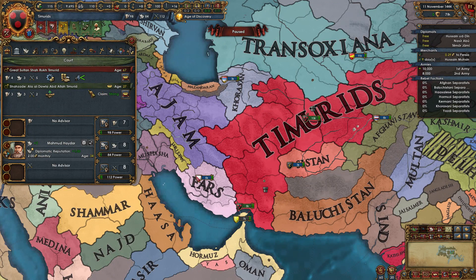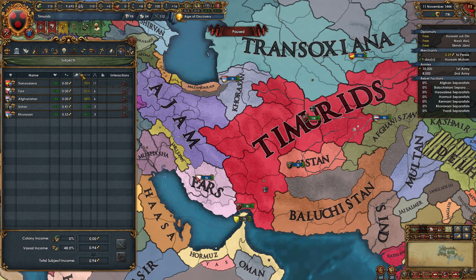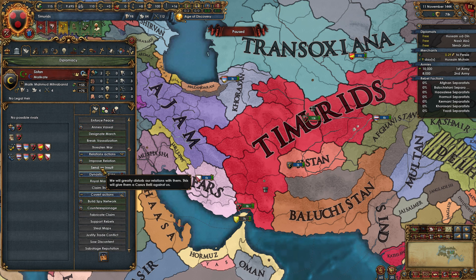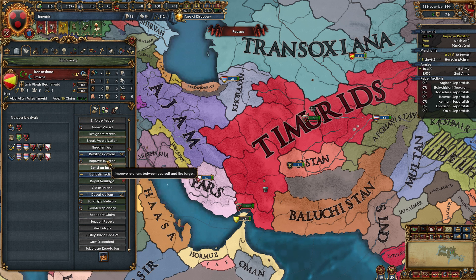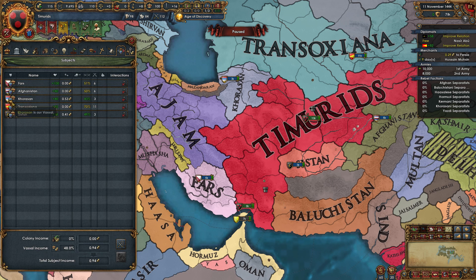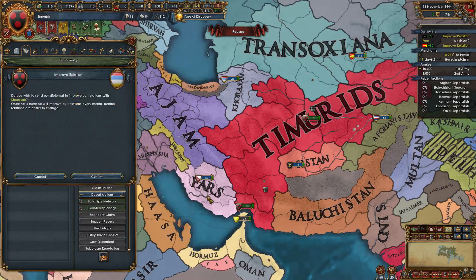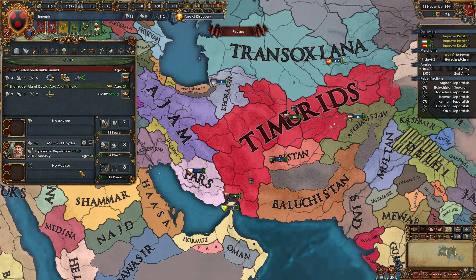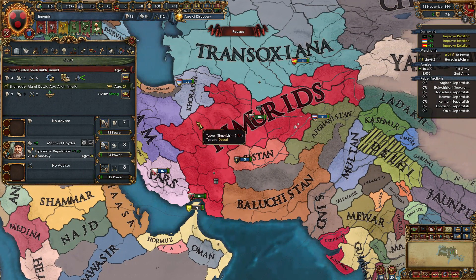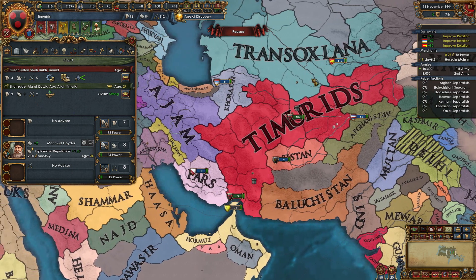First things first with our diplomats, we want to start improving relations. If you want to min-max, you want to improve relations with the person that's the closest to zero because then you have the most improved relations over time. It's tempting to open up with a royal marriage because royal marriages do give you 25 opinion, but when you do that you're actually slowing down your ability to max out improved relations. We're just going to improve for one month and then deal with royal marriages after they're loyal.